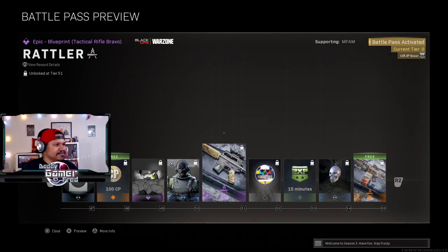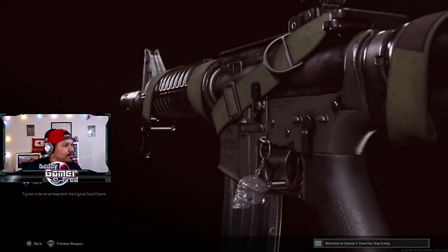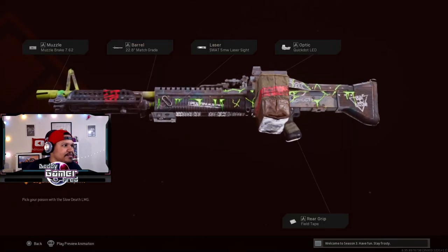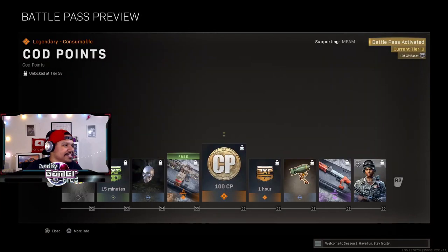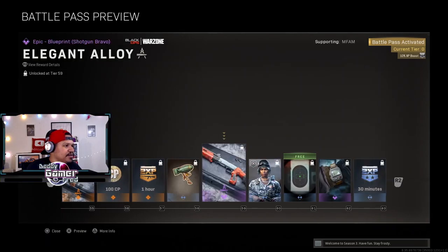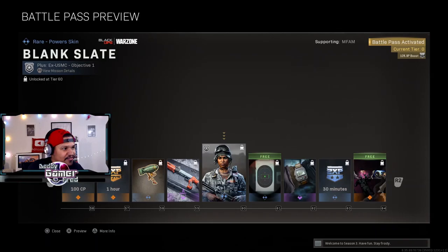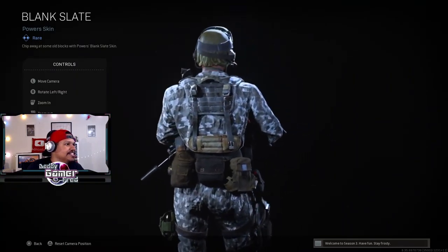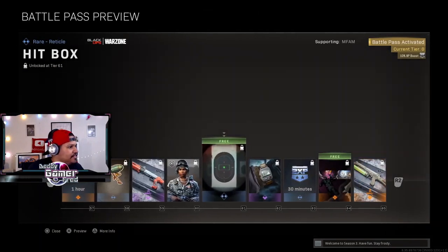They gave us an M16 blueprint after the nerf — it's funny they're adding nerfed gun blueprints to the battle pass. Emblem — don't care. Oh, a crystal skull — I'll take it, though it looks more plastic than crystal on the gun. This LMG blueprint called 'Slow Death' — I don't like the LMGs in Black Ops Cold War, none of them hit me as hard as the Bruen or PKM did in Modern Warfare. The shotgun skin too — I'm probably never going to use it. Give me everything close to Rose.